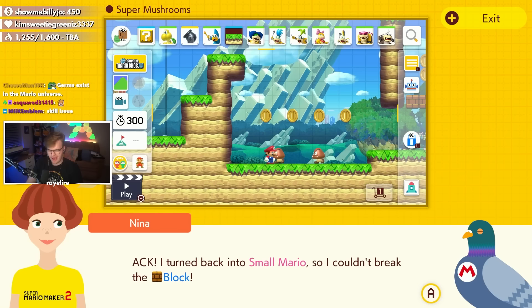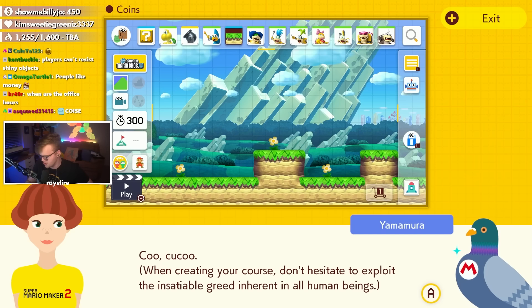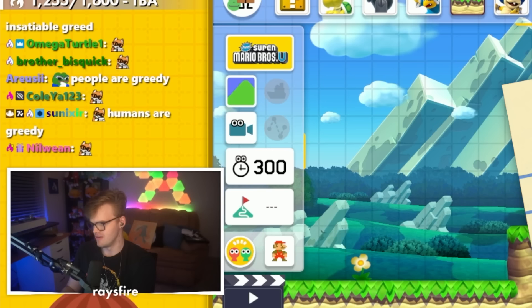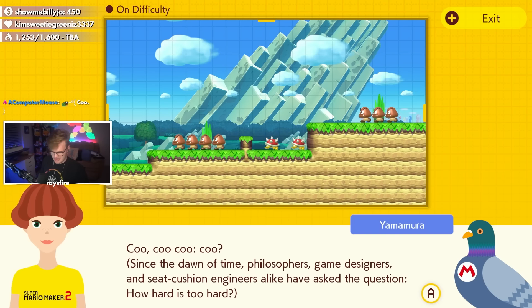Nina turned back into small Mario so she couldn't break the block. Her agony while entertaining is precisely why it's important to avoid creating areas that trap players. Also: when creating your course, don't hesitate to exploit the insatiable greed inherent in all human beings. Guys, if you are making a Mario Maker level and you are not doing this, your level is wrong. If you place too many coins in your course, they'll lose all their power — inflation and all that.